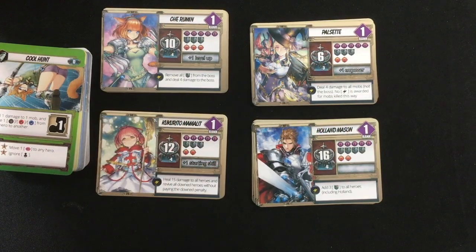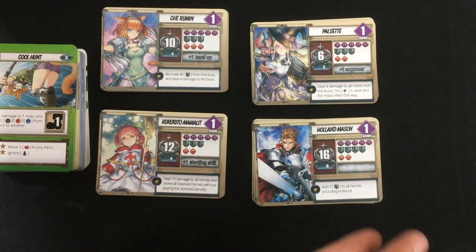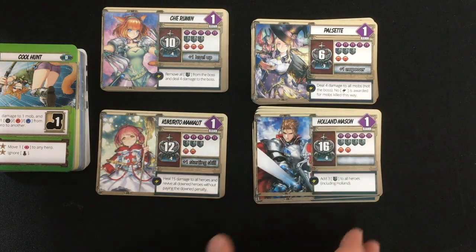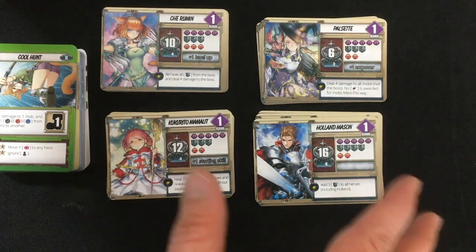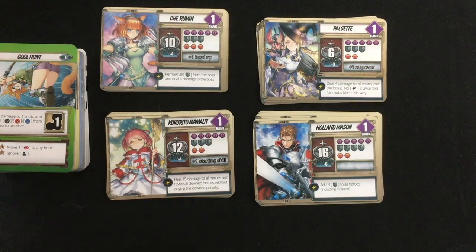Hey, this is Mike from the One Stop Co-op Shop, and today we're looking at Testament, which should be on Kickstarter as of the airing of this video. This is from Japanime Games, and as you can see from the art style, this is certainly a Japanese RPG-inspired experience here. I'm going to walk you through the tutorial mission. Why the tutorial? Because this game is super hard, and that's the only one I have some confidence I might be able to show you a win with.